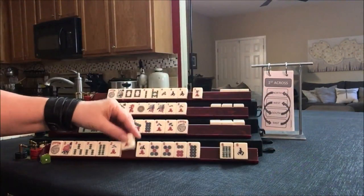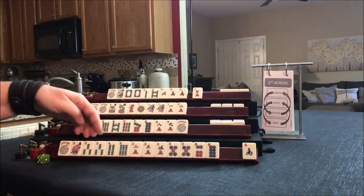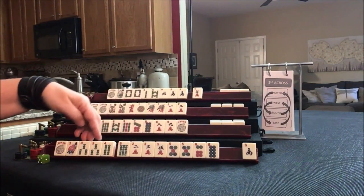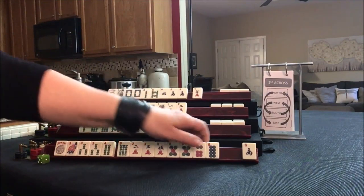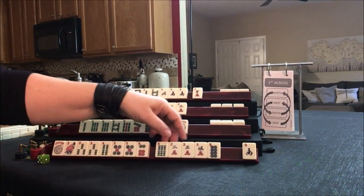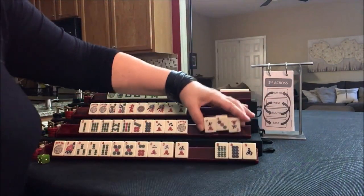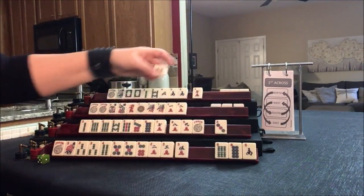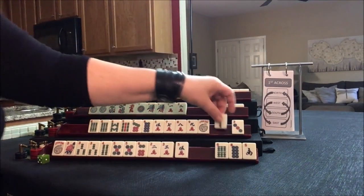We got a 3. Looking at 2, 3, 4, 5 and there's a 6. We have a south. Looking at 3, 4, 5, 3, 5, 3, 4, 5, 6. Let's get rid of the 6 and the 8. Here we want 6, 7, 8, 9 or 5, 6, 7, 8. Let's give up the 2.